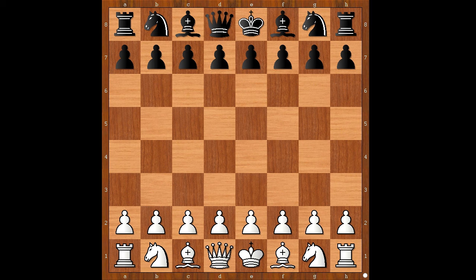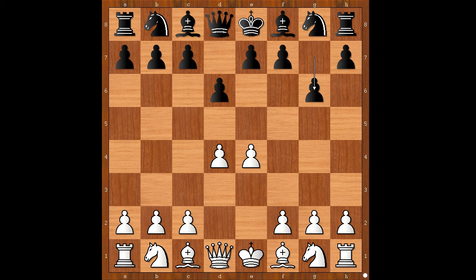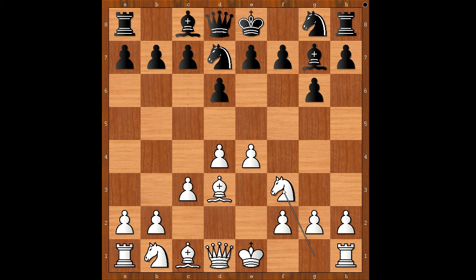Alcantara had the white pieces and started with e4. Nepo played d6, d4, g6 — going for the Modern Defense. Knight to c3 is the most played move in this position, but Alcantara played c3. Then bishop to g7, bishop to d3, knight to d7, knight to f3, c5 attacking the white center, and Alcantara castled kingside.